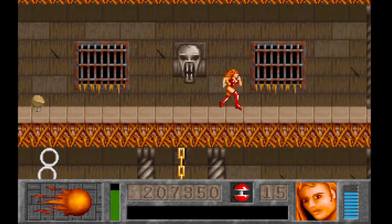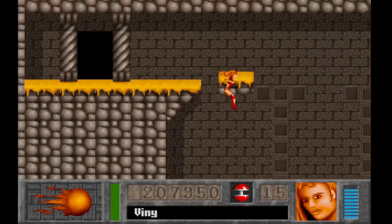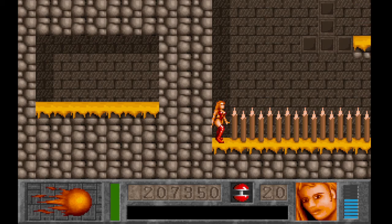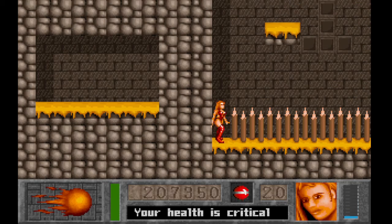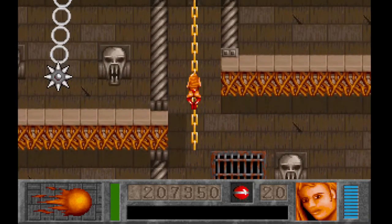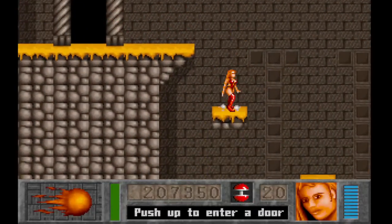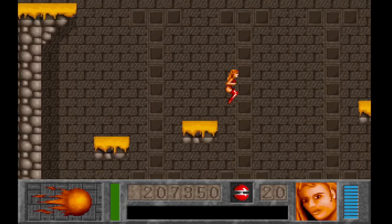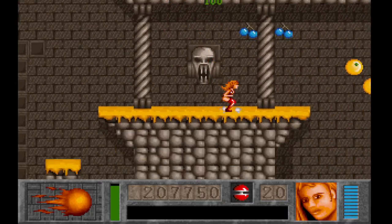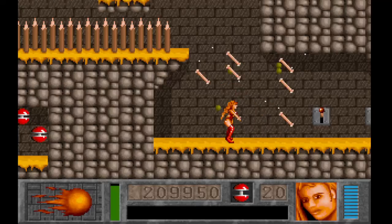I'm just going to run through the spikes — that's just a damage boost. As you can see, I get the second fireball. I do not want to die and go back to start. If you die, you go back to start. I wanted to show off the difference between where you can damage boost and where you can't. Now that I've picked up a second fireball, I can now throw two fireballs at one time.